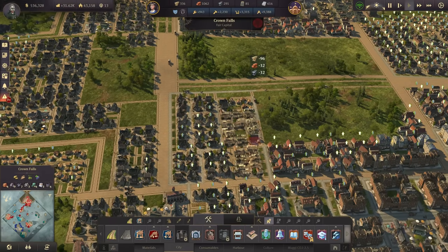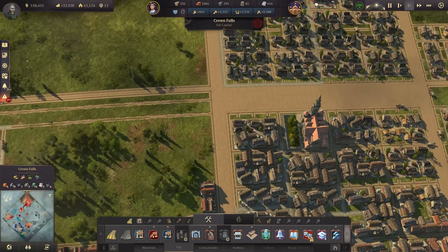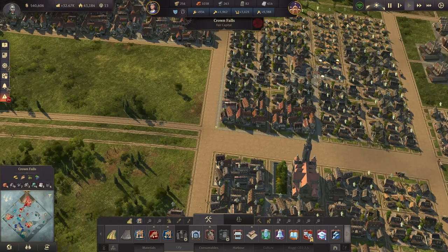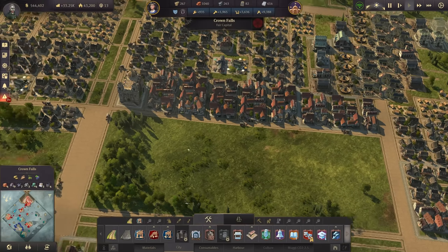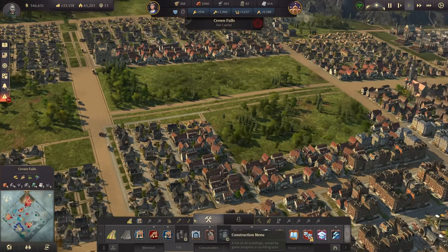I think we can also upgrade here - a few more workers close by. Let's do this and then a few more near that church so they all receive the maximum bonus from the church, and with that also some money. Let's keep these artisans there for once.